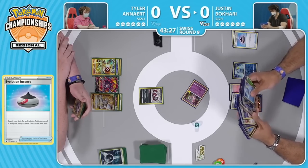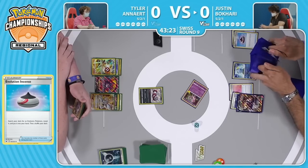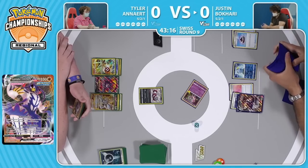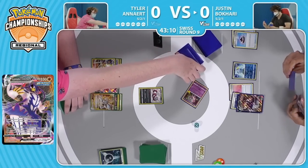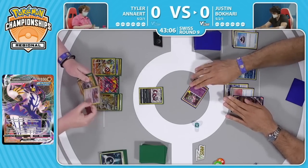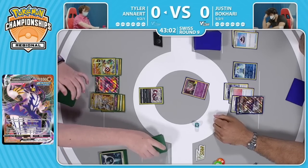If Tyler misses an attack this coming turn and Justin can pull off the G-Max Rapid Flow, I actually think Justin's in a pretty solid spot — would take multiple prizes on maybe the Zigzagoon and the Jolteon, or could even prep the Arceus to be KO'd a bit more easily if he expects Tyler to be playing the Dunsparce. And Justin does decide to put the second Rapid Strike energy — that is a tough call, but it's what Justin felt like he needed to do.